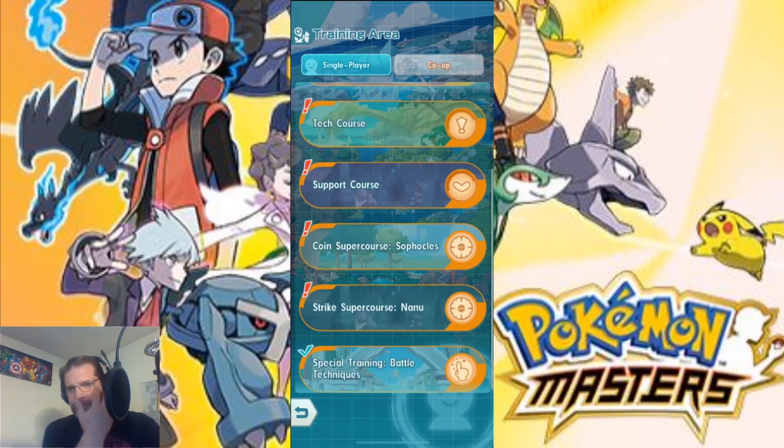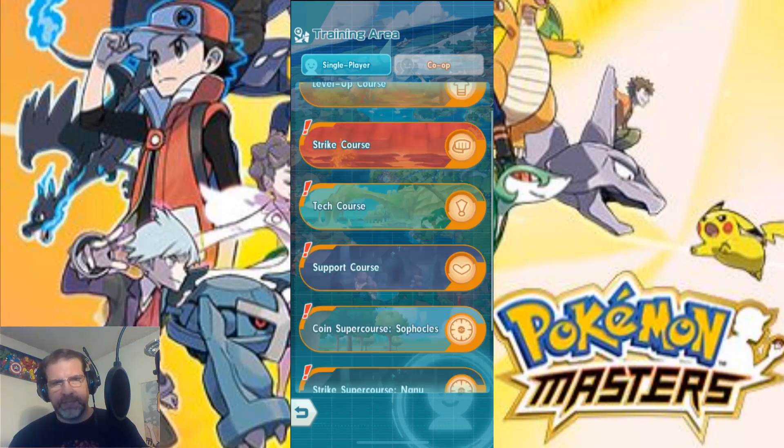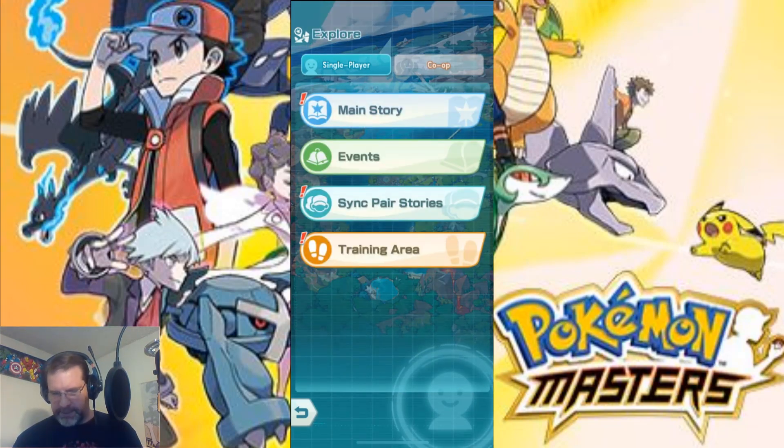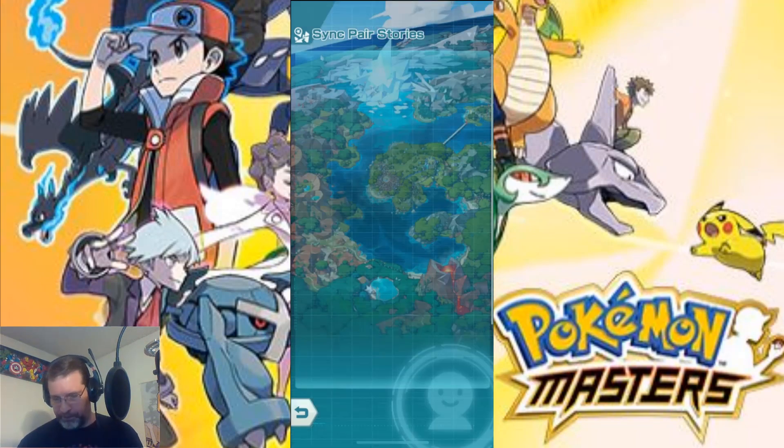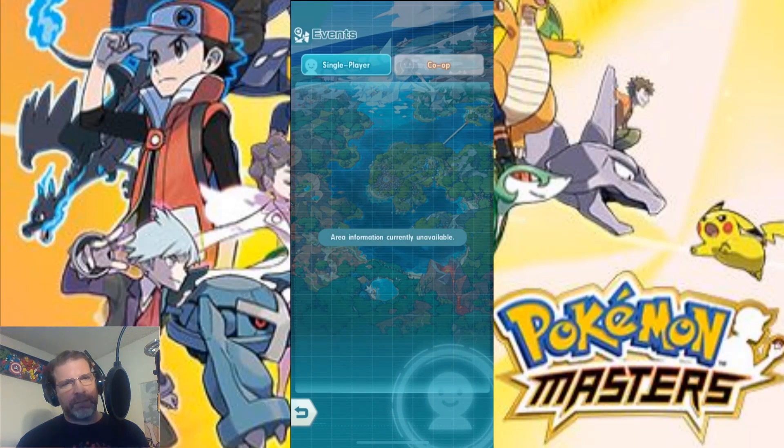I don't know what the max level is yet, but those are your training areas. Your sync pair stories — as you gain trainers, you can go in here and listen to their stories. These are just stories, not battles — it's just a cool little story mode to learn more about the trainer and their Pokemon. You also have events, which I just unlocked once you complete chapter five. Nothing in here just yet, and then we have the main storyline.